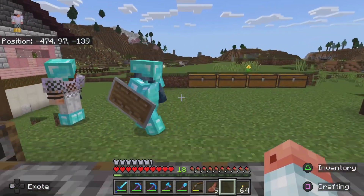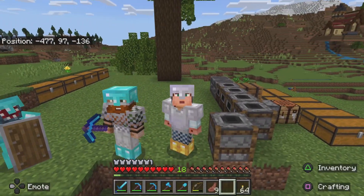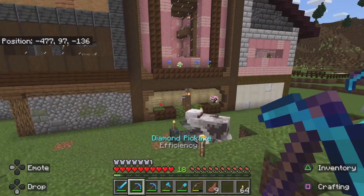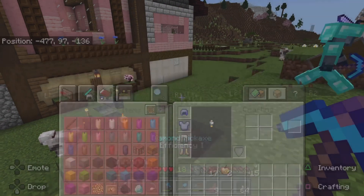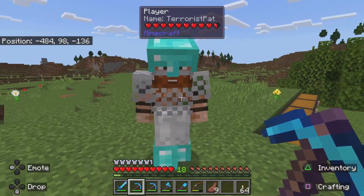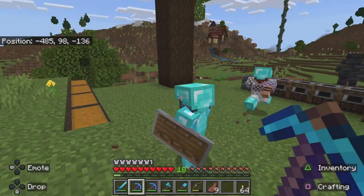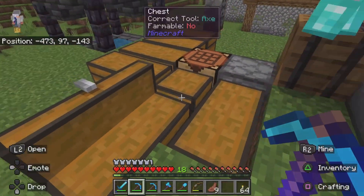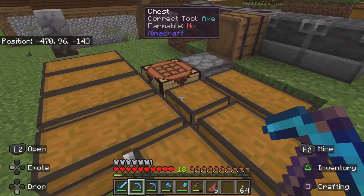Today we're going mining. And in preparation for this, we've all got vein miner on our pickaxes. There's a nice big cave near here. I'll get a water bucket, because I'm the only one who actually knows how to clutch, so I can place it down — there's not much to let us die, because it's pretty deep.